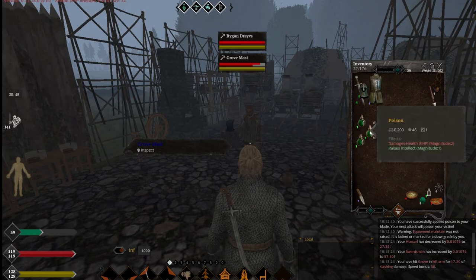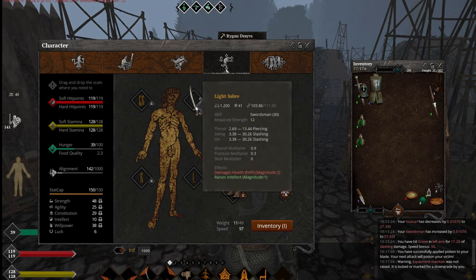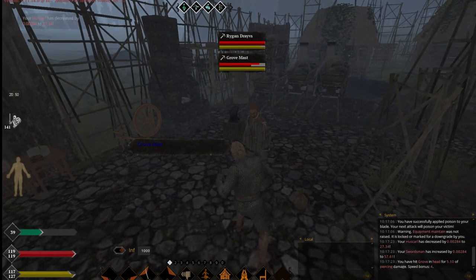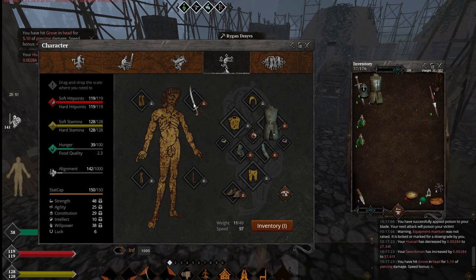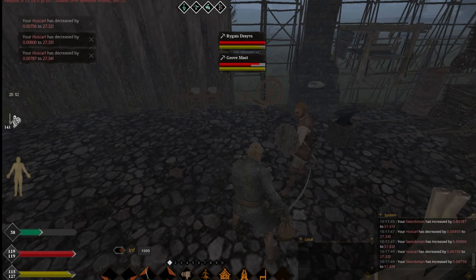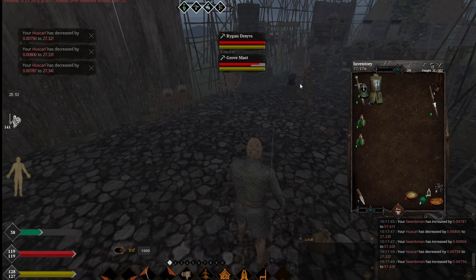Another important thing I want to show you is what happens when you hit a shield with a poison sword. Now I will not only debuff and poison my enemies, I will also buff them by raising their intellect — which is kind of funny. If you hit a shield like this, the effect doesn't dispel. We didn't lose the effect because we hit the shield and we didn't do any damage. We can hit him in the shield a lot and the poison is still there. We will lose poison only when we actually hit flesh and deal some damage. That's kind of important.